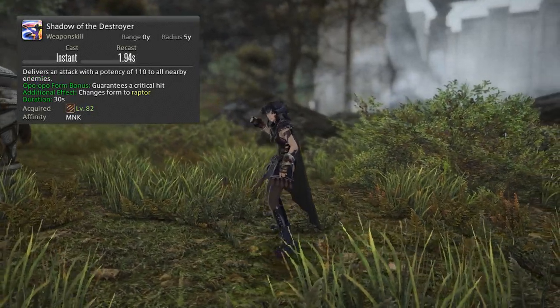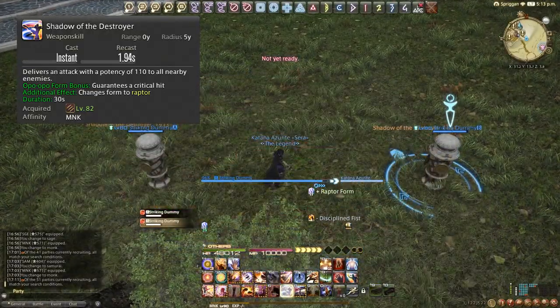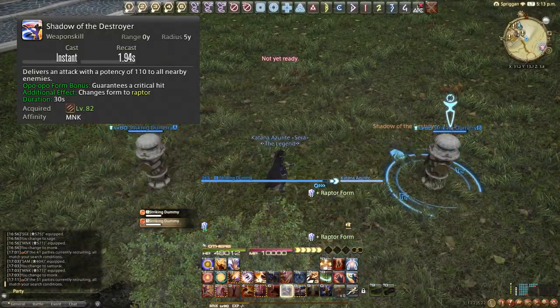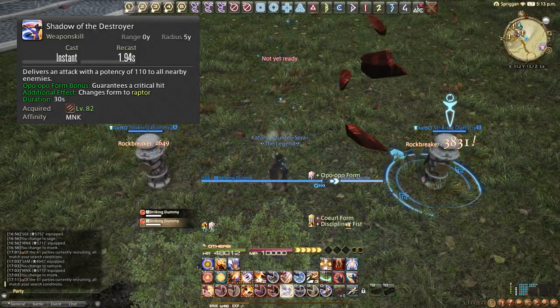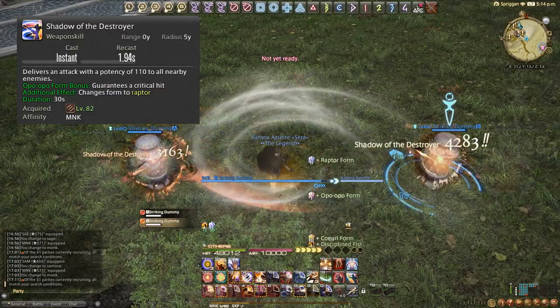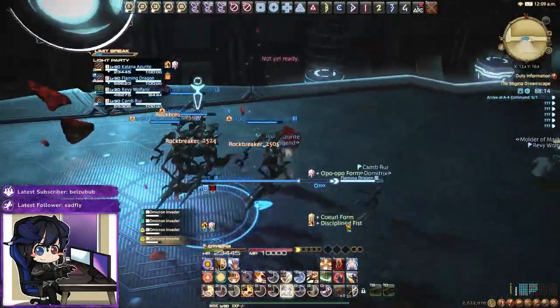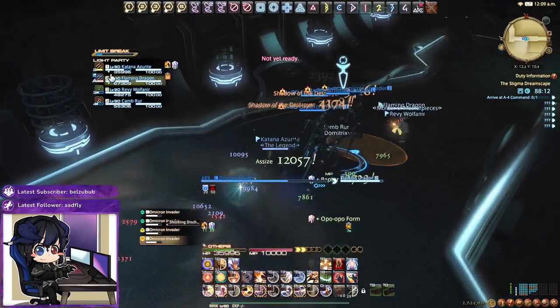Then we have Shadow of the Destroyer. This is our AoE Opo-Opo form attack and we'll be using this on three or more targets. When we have Opo-Opo form it guarantees critical hits on all enemies. This is an AoE around us — as are all of the GCD Monk attacks, with a few exceptions we will go over.